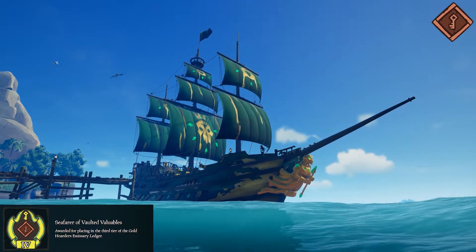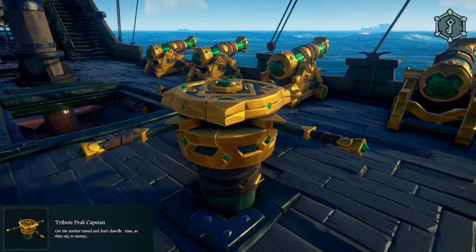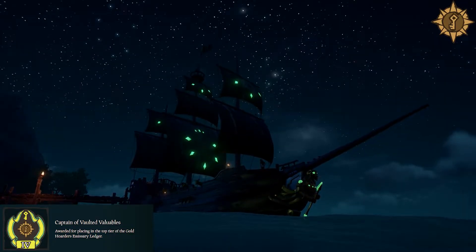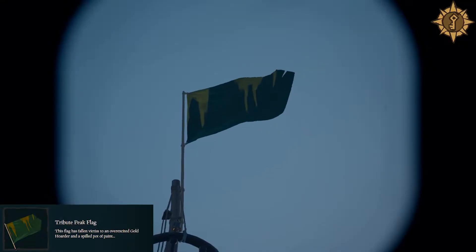At Seafarer rank, you'll get the title Seafarer of Vaulted Valuables. At Marauder rank, you'll get the title Marauder of Vaulted Valuables and the Tribu Peak Capstan. At Captain rank, you'll get the title Captain of Vaulted Valuables, the Tribu Peak Sails, and the Tribu Peak Flag.